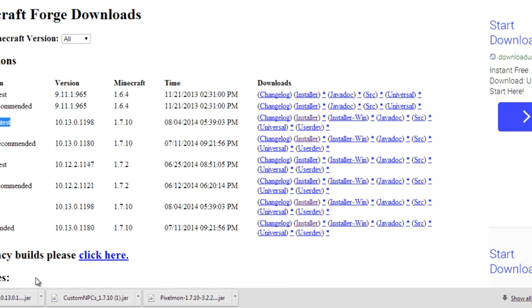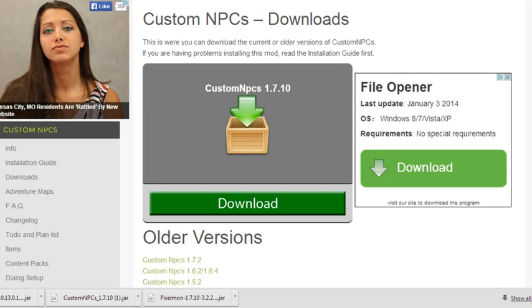Then after those two, you're going to want to go to the Custom NPCs download link and click download for the version you are downloading, which is 1.7.10.